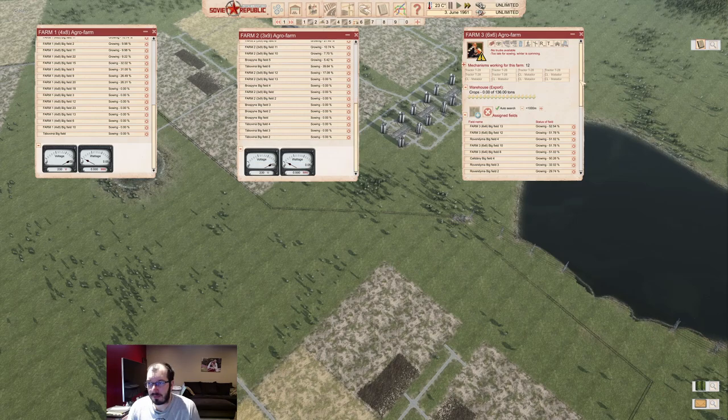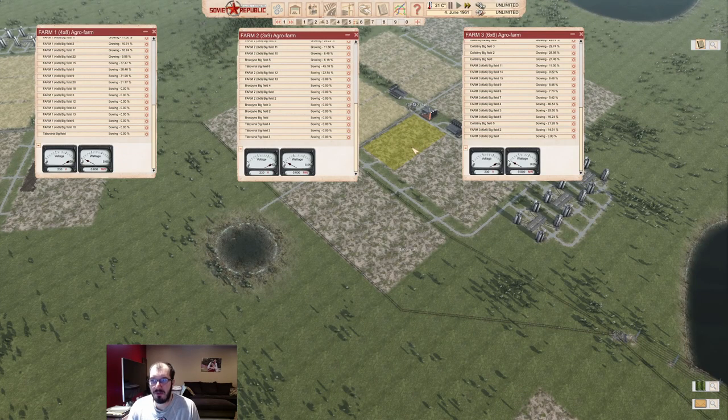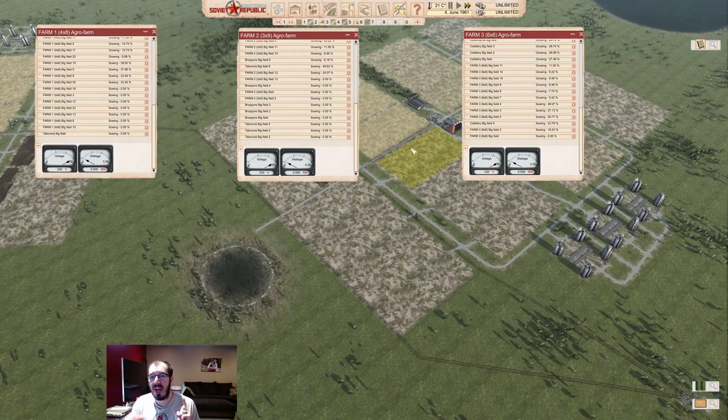Let's take a quick look around our farms to see how we're doing since nobody is going to sow anymore. Starting at the bottom — the 6x6 agro farm has one field that is not sown. If you optimize your fuel stations, you can definitely sow this one and I think you can even get another round — so you could get to 30 fields. Optimize your fueling and you can get at least one extra round of sowing. All you have to do is be on the way to sowing before May 31st. On the 3x9 agro farm — this is a 1-to-3 ratio, the 4x8 is a 1-to-2 ratio, and the 6x6 is a 1-to-1 ratio for tractors to harvesters.